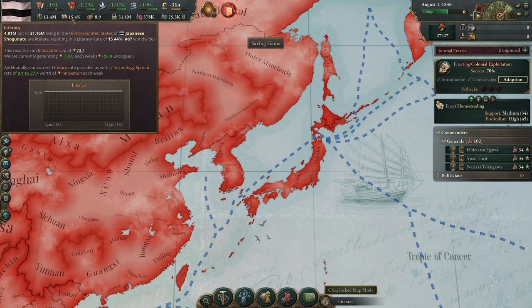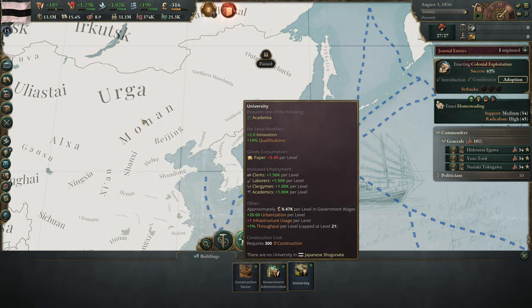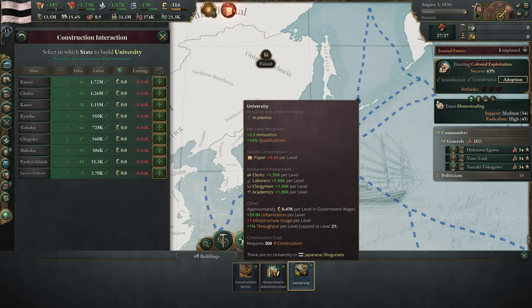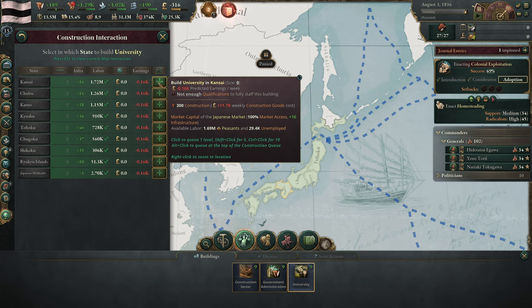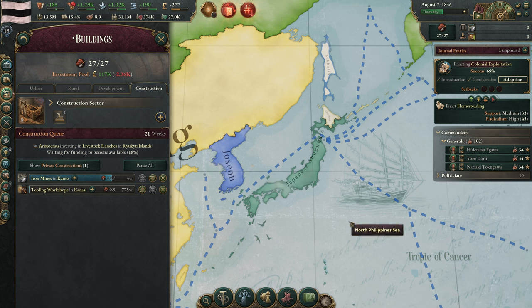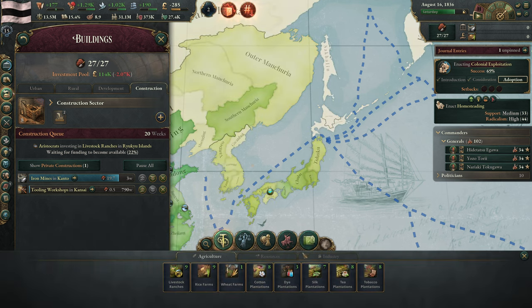Currently we are at an innovation cap of 73.1. How much do we gain per university? We're probably not going to build these right now — it's two innovation each. We could get somewhere around 10 to 15 universities to cap at this moment, but we probably don't want to do this right now. That's a low priority. We need to get this iron mining in Kanto done, and then a tooling workshop, and also some wood.